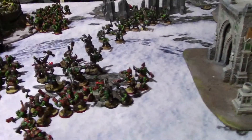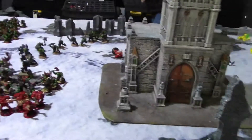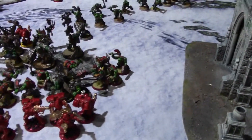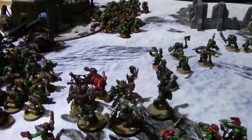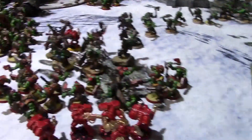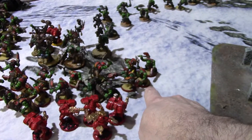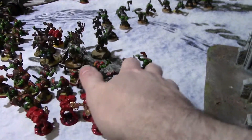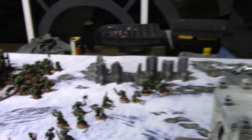Middle of turn two: all the remaining assault squads came on over here. These guys failed their charge, then those guys tried to charge back in and did kill the weirdboy with Warpath. I used a command point to attack with these guys first, wiping out both full units of assault squads before they could swing. Both scout squads charged in here — lost most of them, but I used command points to keep them around. They held.